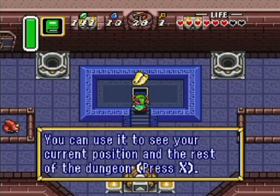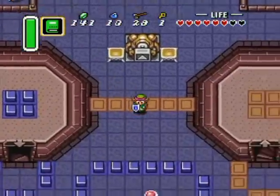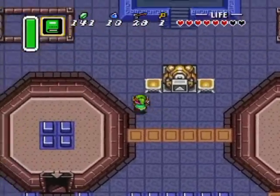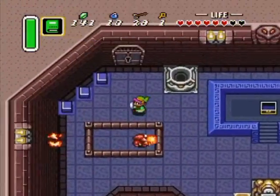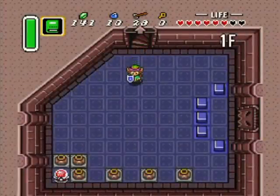Anyway, the map is right over here, and that key is used for that door. Actually, maybe I should use it — because that's gonna lead up, and I need the big key to go up. So I'm going down.